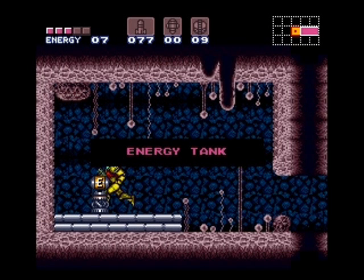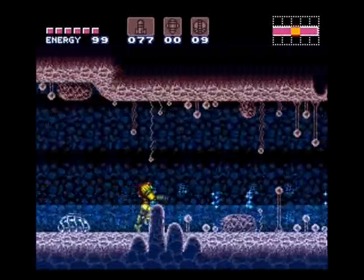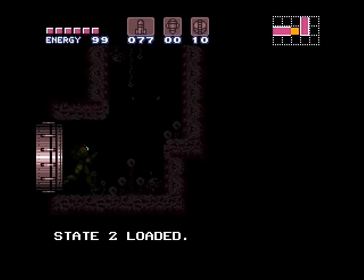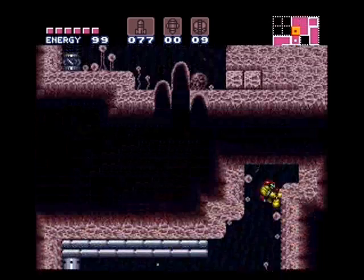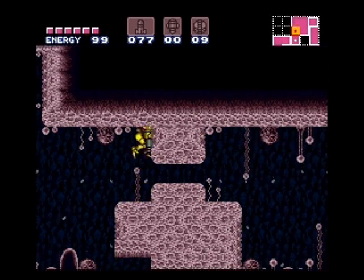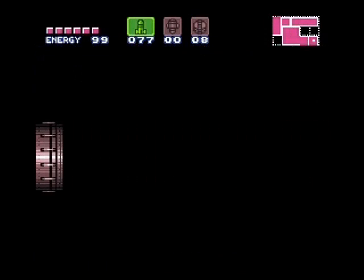At the end of that platform, you want to hit the down button, and that will charge your shine spark. You want to do a shoulder charge right through those speed blocks to get yourself an energy tank. If you don't know how to do a shoulder charge, it takes a little bit of practice, but it's pretty simple — it's just like doing a vertical shine spark jump. However, you can go sideways by pushing the jump button while it's charged up, and then rolling your thumb from the down to left or right position on the D-pad, doing the Hadouken movement just after you hit the jump button. That'll shoot you forward right through those blocks. It's useful for a few other things, as you'll see later in this video.